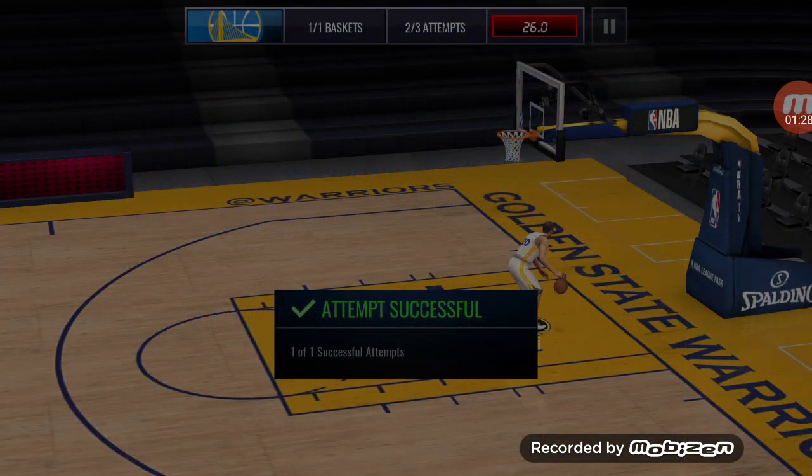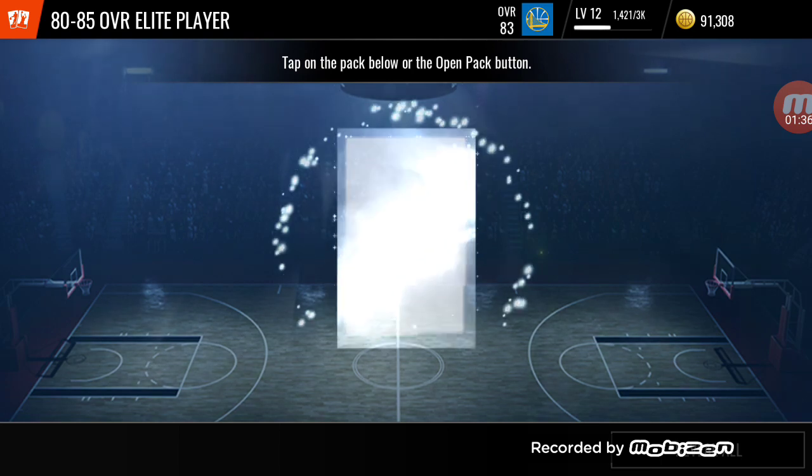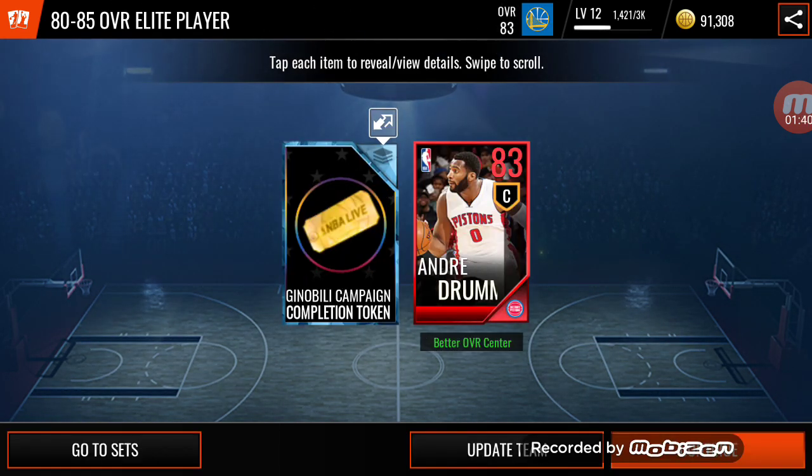Finally, we do pass the live event. Now we get to see which elite player we get — if it's an 85, that's a great pull; an 80, not so much. We get an 83 overall Andre Drummond, and we get the Ginobili Campaign Completion Token.